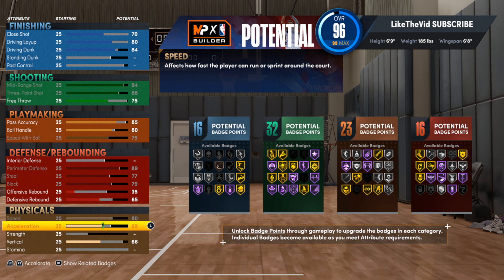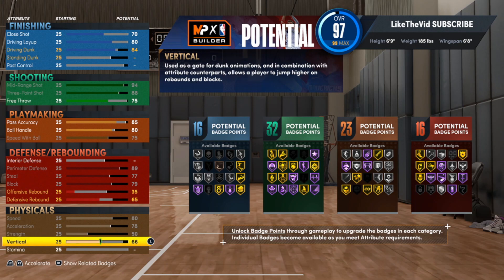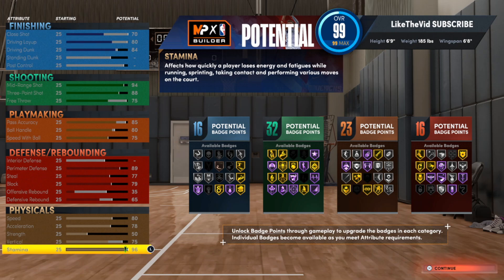Now for the physicals — I ain't skimped on the physicals and I never will. The speed, we're going to go with an 80. An 80 is pretty fast for a 6'9" build, just trust me on that. The strength, we're going to put that all the way up — I do want to make sure this build has some strength. For the vertical, because we can get those minimum contact dunks, you want to make sure you put the vertical at least up to a 75. With being a lockdown, you do want to be able to get up off your feet quick to defend some of those shots.